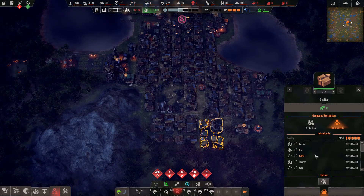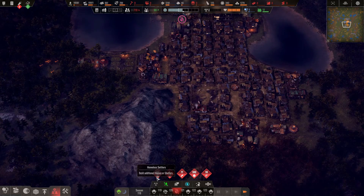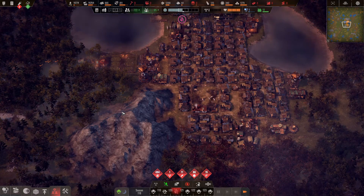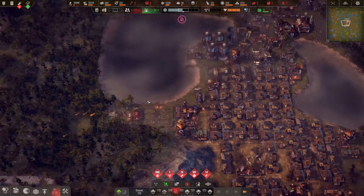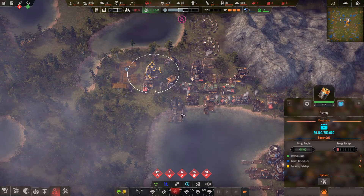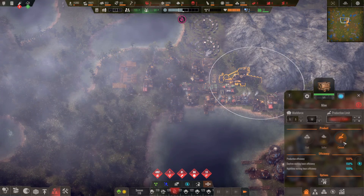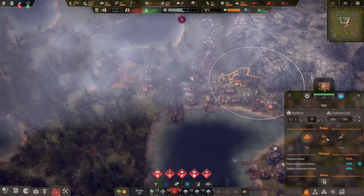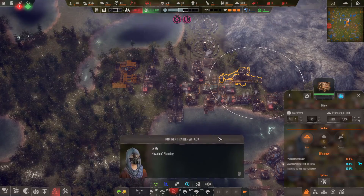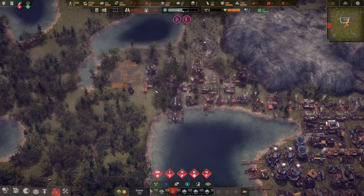I built another shelter down here for the old and infertile settlers just so they've got more space. I've got 491 homeless, so they're just going to have to be homeless for now unfortunately. My power just about ran out overnight but then it's daytime so it kicks back in again. I'm quite happy with that. Let's add a bit more coal.